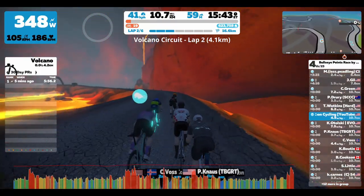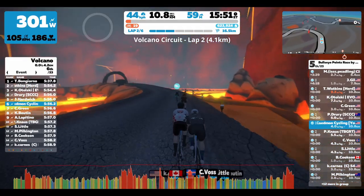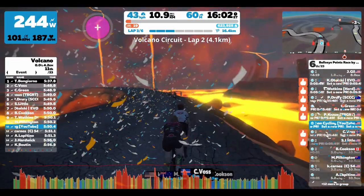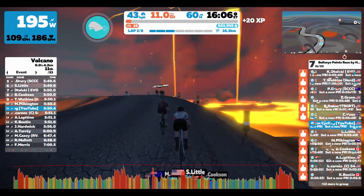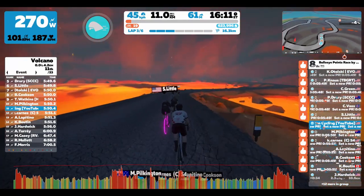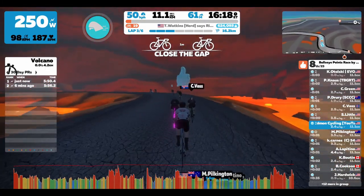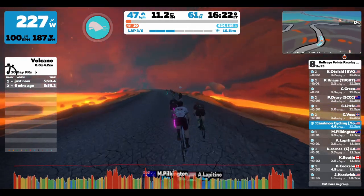We're getting to the end of the second lap. And that's the finish of our lap — one full lap around the volcano circuit. This is the Herd Racing League, which seems like one of the bigger groups within Zwift with a lot of riders. You don't have to be part of the Herd group to join these races — they just schedule the races and anyone can join. So it's a lot of fun.